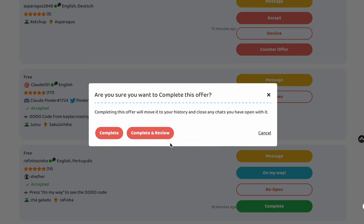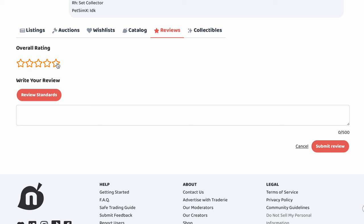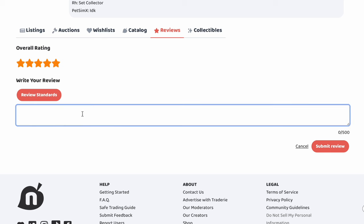So let's click complete, complete and review. Five stars, even though I'm not sure if they were actually on their Switch — I feel like they were probably just grabbing something. Anyway, we're going to write 'happy holidays and hope you enjoy the items.' Submit a review.